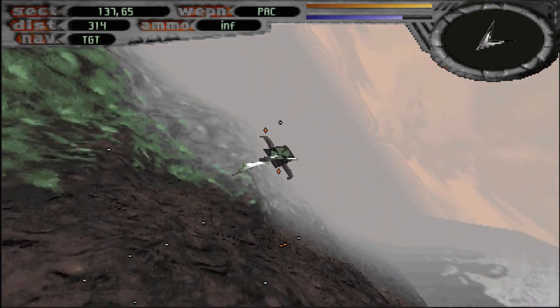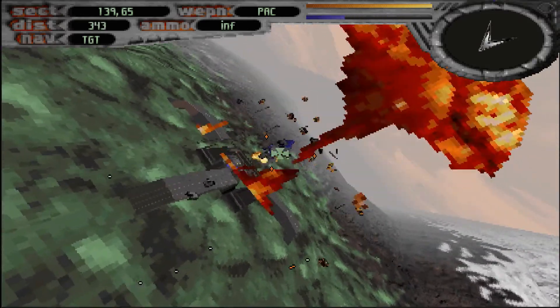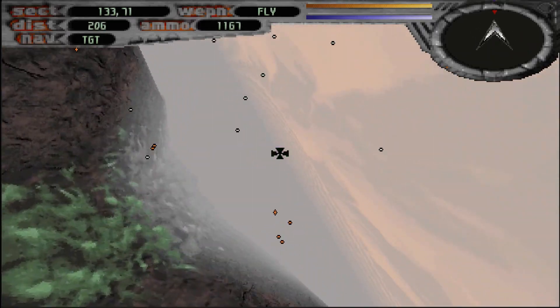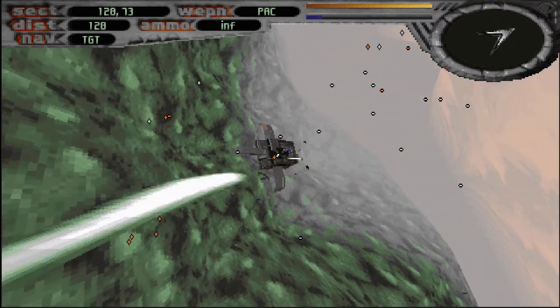Two, enemies will stay on your flanks and backside much more readily in this mode. You more or less have to dogfight. One, the dogfighting in this game is kind of... nah, because the enemies dodge your shots so easily.